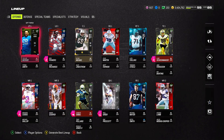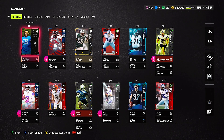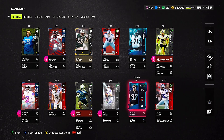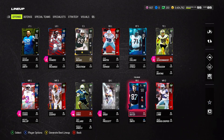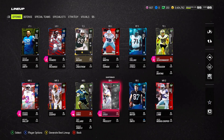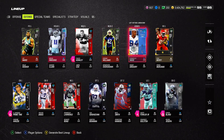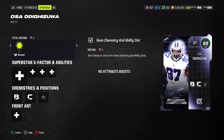The two new players we got are Osa Odighizuwa and Tyron Smith. Tyron Smith isn't a huge upgrade since we already had left tackle, but he only costs around 20K coins so I added him. I also got rid of Franco Harris — not because he was bad, but because we're going to get a free 86 overall Gridiron Guardian pack, and one of them is a fullback. For now we're using Michael Mayer as our fullback.